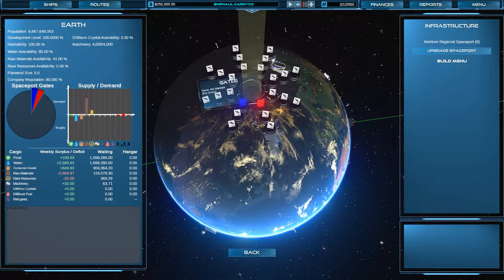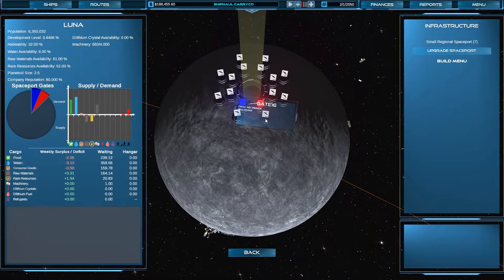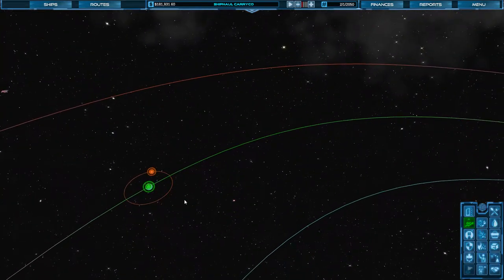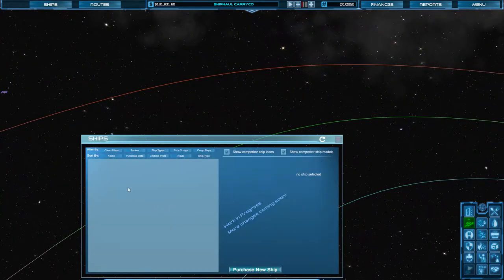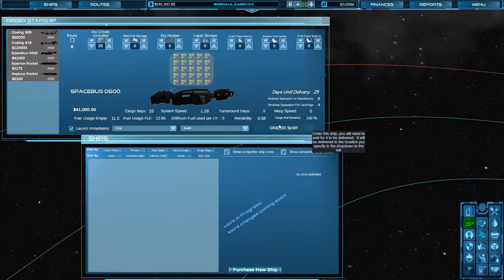We're going to come here and go ahead and buy up a couple of gates. We're going to go to Luna and buy up two gates there as well. That leaves us $180,000. So we go to the ships — we can buy these good ships right at the very start. We're going to load this one up with food and launch it. Let's go ahead and start the clock.